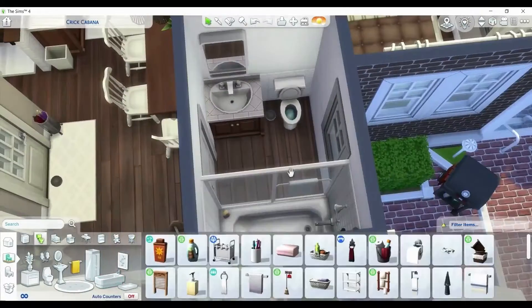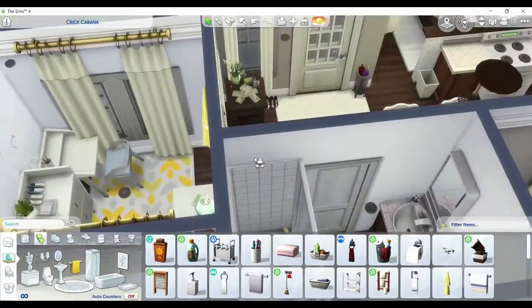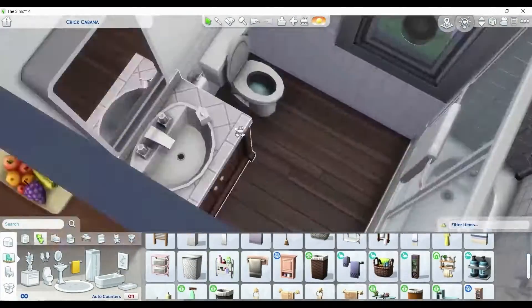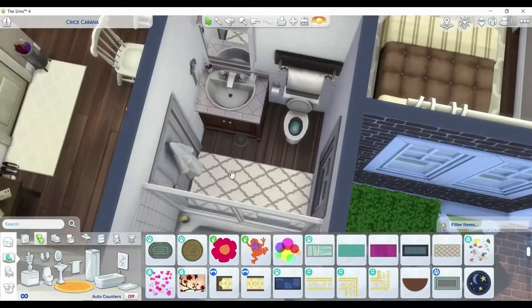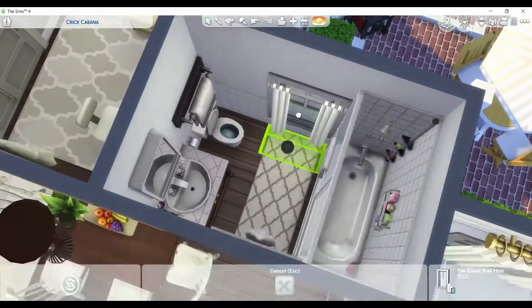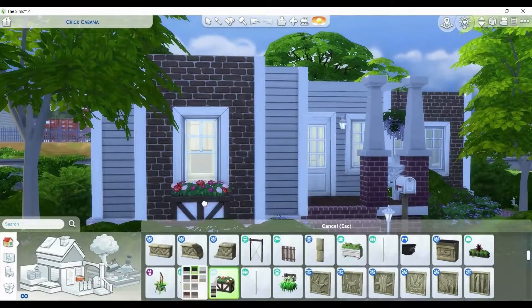This is the bathroom. We just have the basic bathroom clutter — there's really not much to put in a bathroom. This bathroom might be almost entirely base game. But I used this hand towel from The Sims 4 Get Together. If you guys really don't want that, you can just delete it and get rid of it.